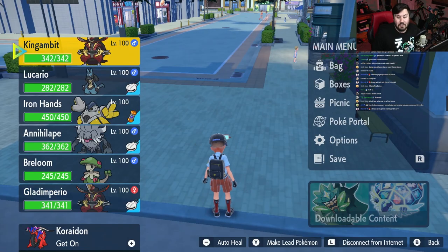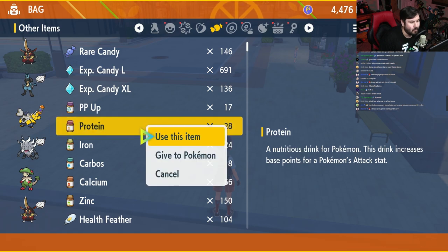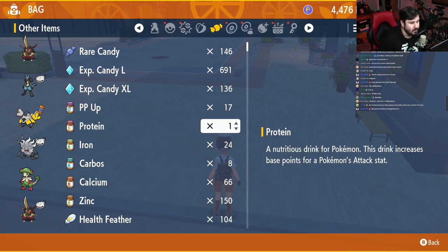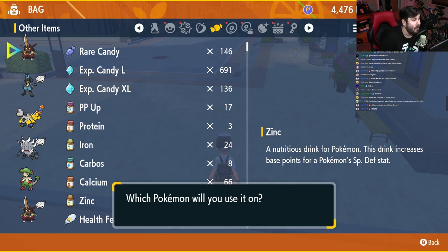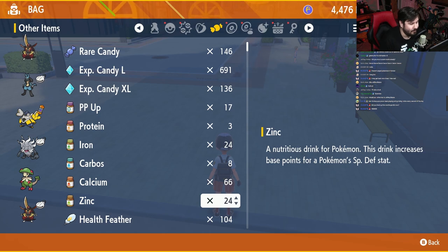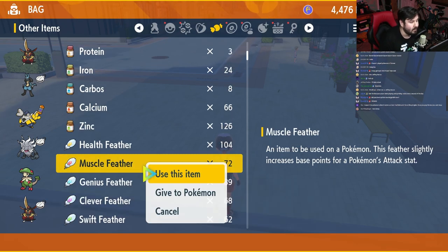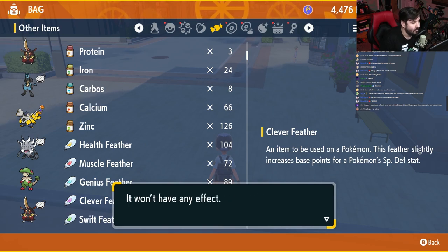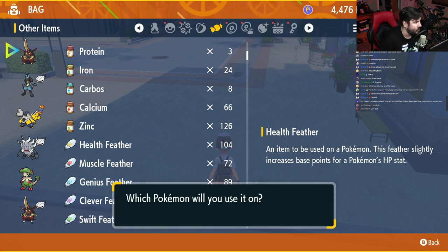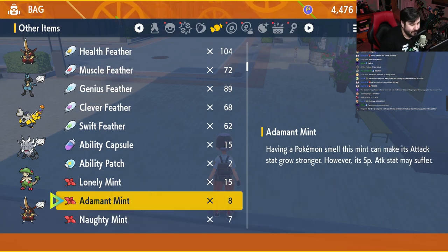Once you're outside, put this guy together. Make sure he's at the top of your party, head to your bag, and give King Gambit 25 Proteins. After that, give him 25 Zinc — and if you've been doing Inteleon raids already, odds are you have a ton of Zinc in your bag. We're going to give this guy 24 Zinc since we obviously have some EVs invested elsewhere. Then we need two Muscle Feathers — but we're maxed out already, fantastic. And two Clever Feathers. Our EVs are maxed out, and we give him an Adamant Nature.